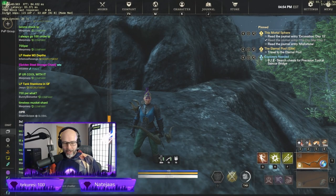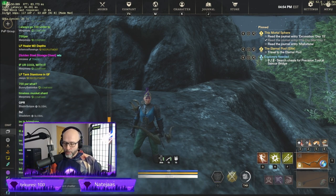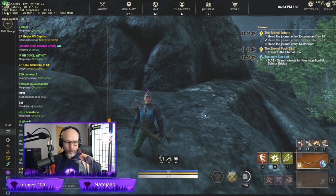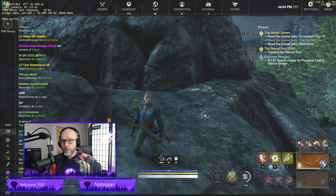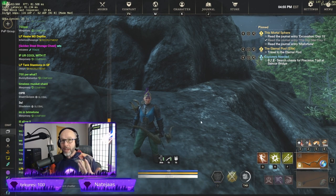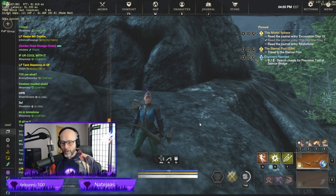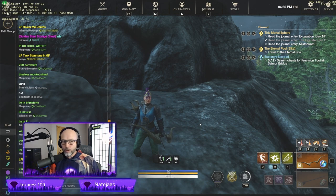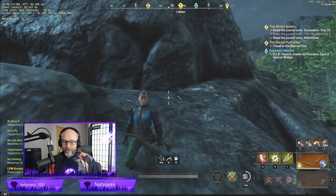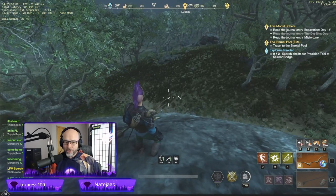Hello everybody, this is Earth Spanish, and this is a quick video about how to get the most sumptuous rabbits you can get in the game in the least amount of time. We're talking about getting close to 100 sumptuous rabbits in about an hour. If you calculate that at current market prices — sumptuous rabbit is going for somewhere near 100 gold — you can make really good money per hour.